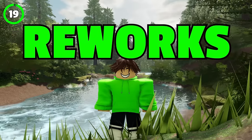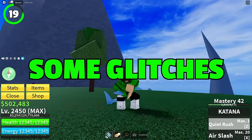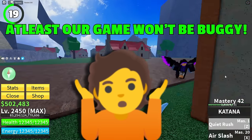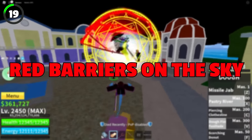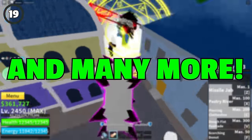Beside all these new additions and reworks, developers also focused on fixing a bunch of bugs and glitches. Unfortunately, some useful and fun glitches that worked before may not work anymore. Sea Events won't spawn on islands anymore, chests won't be floating in the sea, you won't be able to see the Red Barrier in the sky, Kushida Door Quest will open normally, and many more boat and fruit issues have been fixed.